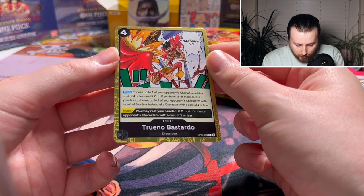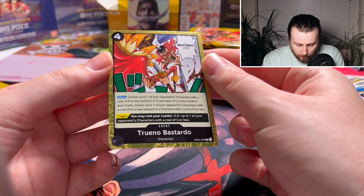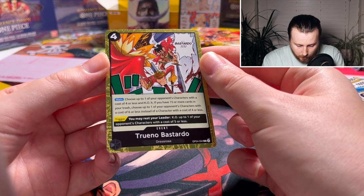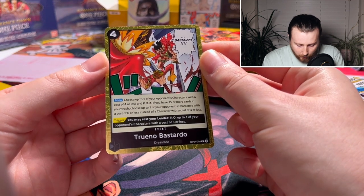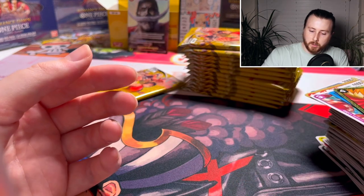This is actually a black event: 'Choose up to one of your opponent's characters with cost 4 or less and KO it, if you have 15 or more cards in your trash' — it's a bit like the Bartholomew Kuma one. Sounds pretty cool.